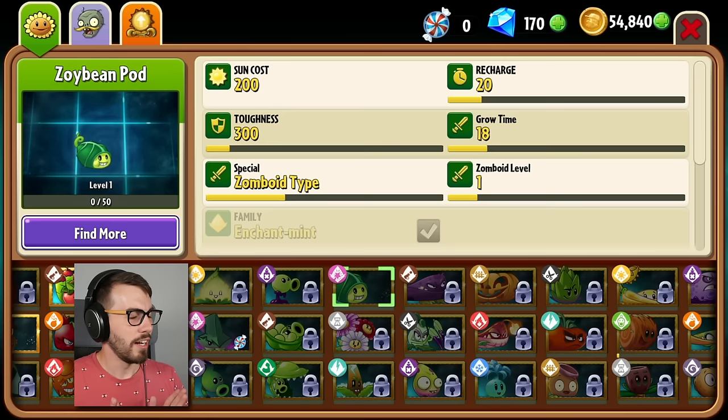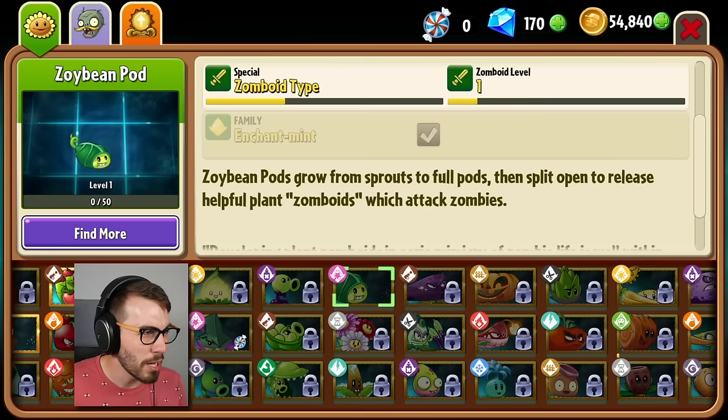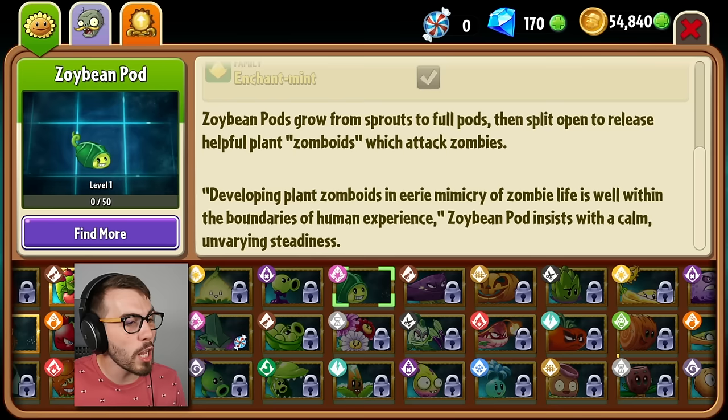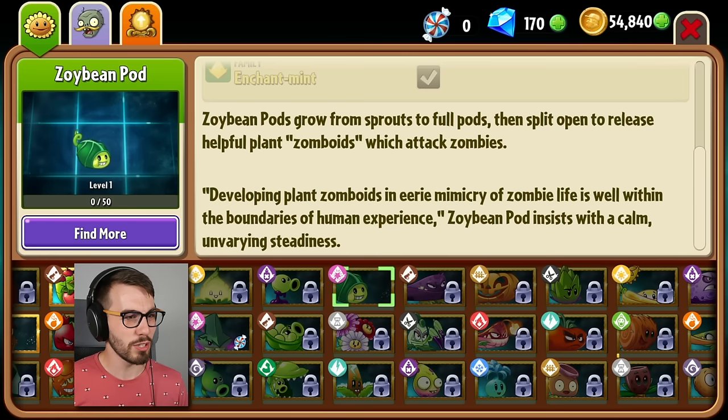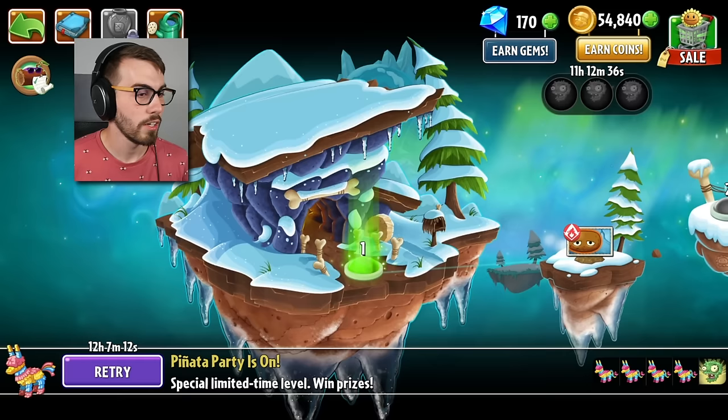We got the Zoi Bean Pod. I could actually level this guy up again if I bought some more seed packets, but I don't think I need to do that. Zoi bean pods grow from sprouts to full pods, then split open to release helpful plant zomboids which attack zombies. Developing plant zomboids in eerie mimicry of zombie life is well within the boundaries of human experience, Zoi Bean Pod insists with a calm unvarying steadiness. I don't trust this guy — he sounds like a psychopath.